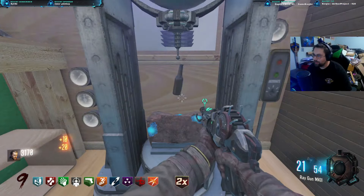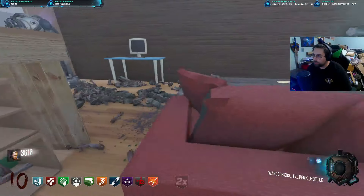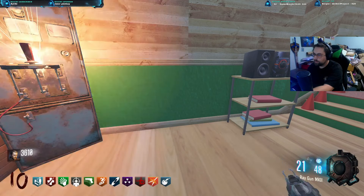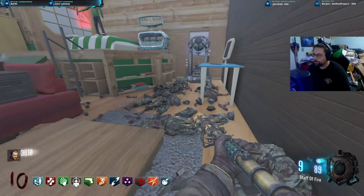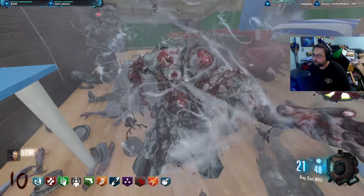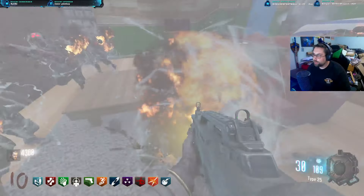Just easily finishing it out now. Electric cherry — we may only have eleven perks. We're literally chilling now, it's easy mode. Getting over the initial setup has put us into easy mode.